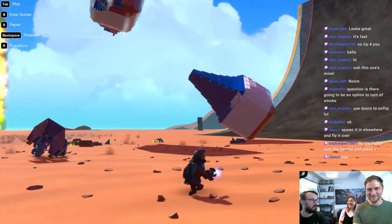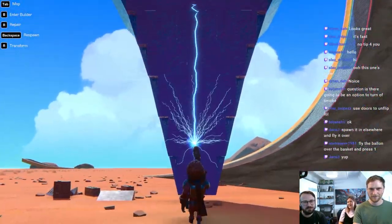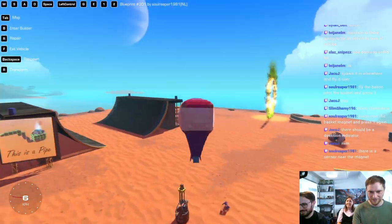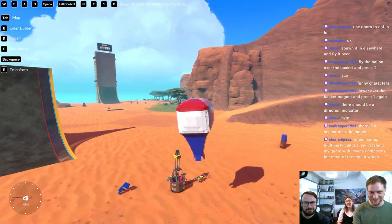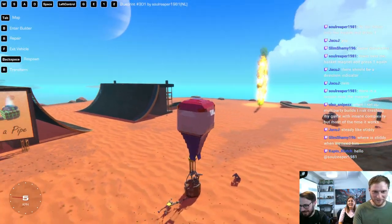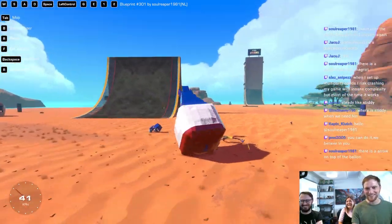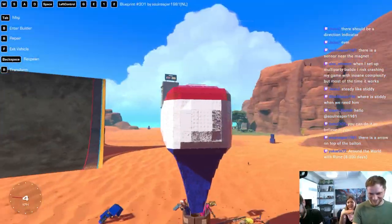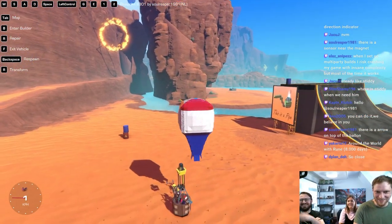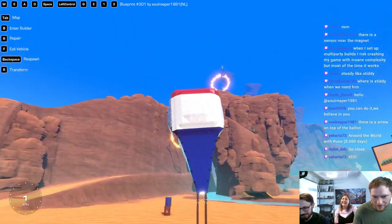Fly the balloon over the basket and press one. So the balloons are going on their own... Fly the balloon over the basket and press one. Doesn't that have a C in it? I think it's... don't forget to press one. I have pressed one. Is it here? Am I here? I got it! Press one now! That is one! Yes! You did it! Now what? I pressed one.